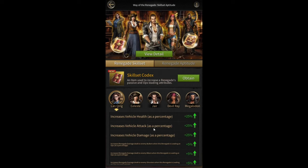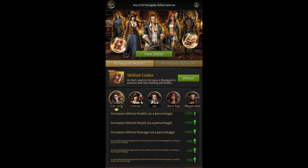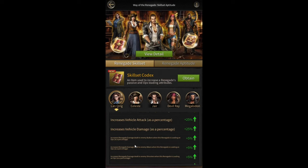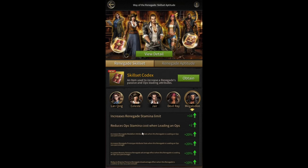My advice: focus mostly on passive stats because those apply even when you're not using renegades in your march. However, if you are using any of the five renegades, focus on their active stats too since those help in real battles. For example, if I'm using Lanching and she's doing a lot of damage, I'd work on Lanching's active stats. If I'm using Megalodon, I'd work on Megalodon's active stats, and so on.